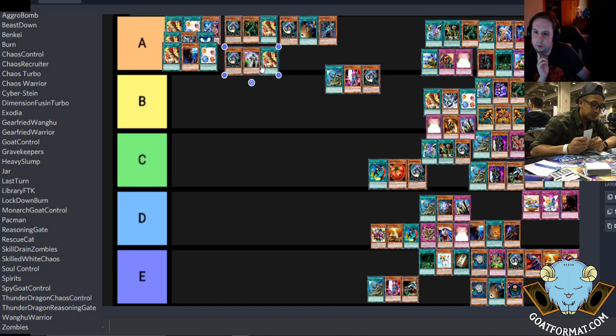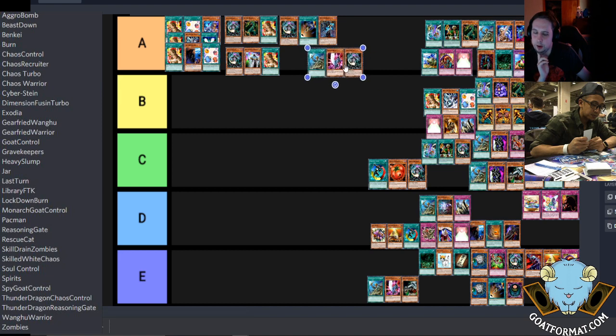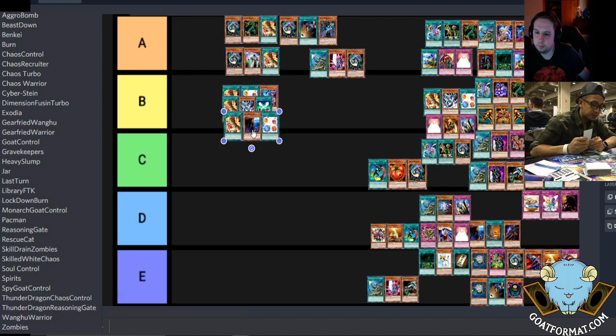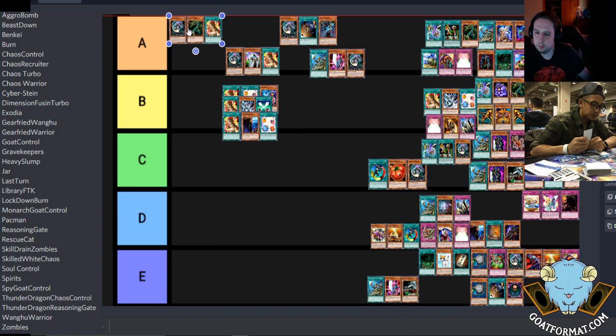Of these four decks, would you agree with the order — Goats still at the pinnacle and then Chaos with Metamorphosis next, or would you say Chaos Warrior is next after Goats? I think the weakest of the three is actually Goat Control. I'd put the two Chaos decks in front of Goat Control. A lot of it is being played right now, so you're seeing a lot of win rate on Dueling Book with these decks.